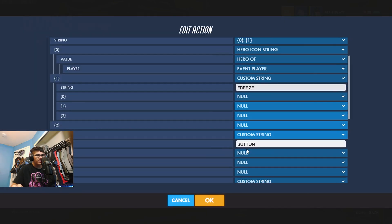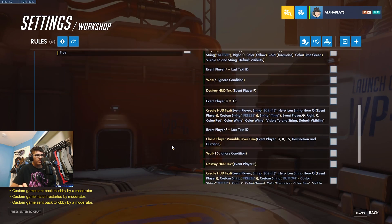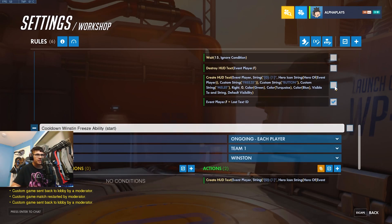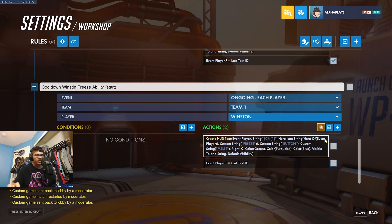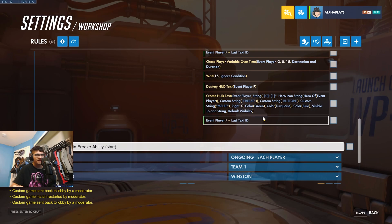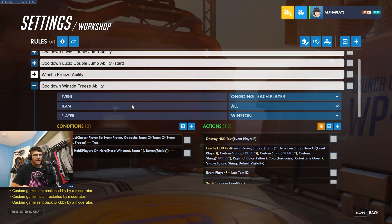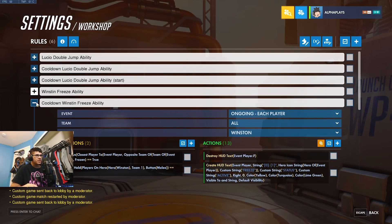As it's set up right now, the enemy gets frozen for five seconds, there are some effects that play, and Winston's damage dealt goes up to 120% for a little while. Then when it goes back to 100%, the player is no longer frozen, another effect plays saying it's gone, and the cooldown phase begins. Opening up the cooldown rule, you'll see we use different variables like FG here because we can't use the same variables as the other ability. The ability name is set to 'Freeze' and the button is set to Melee.